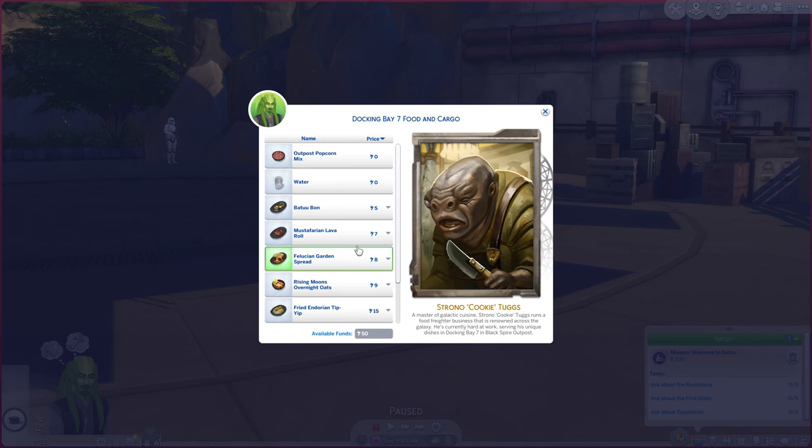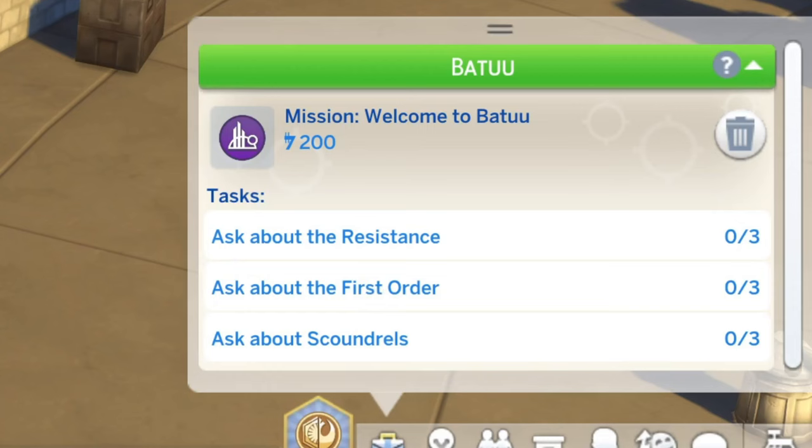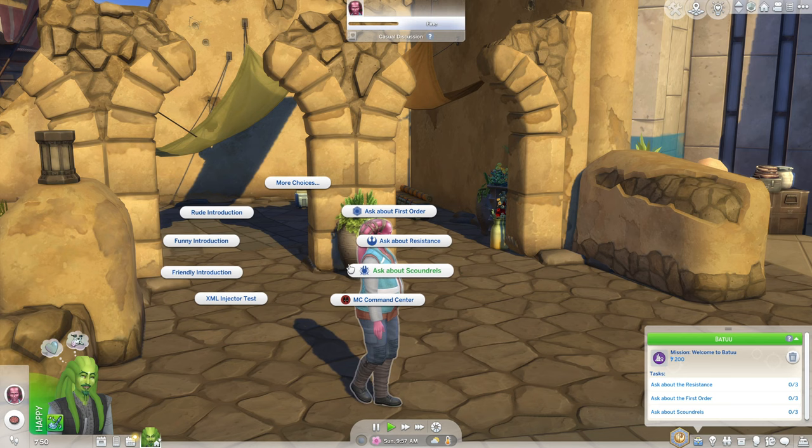Next, we need to order food from Docking Base 7. So let's just have the Outpost popcorn mix. Next, we need to ask about the Resistance and ask about the First Order.